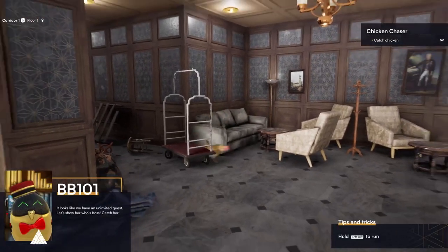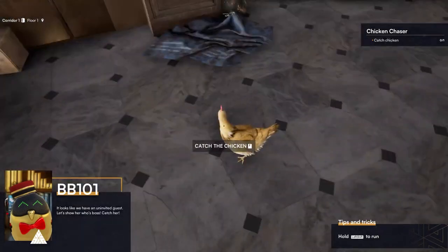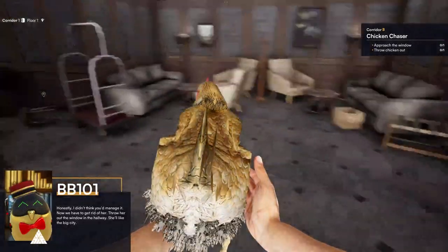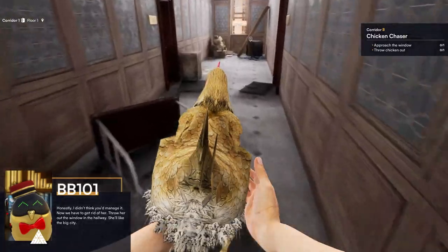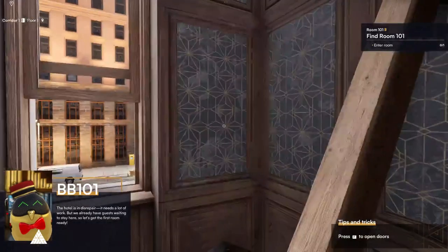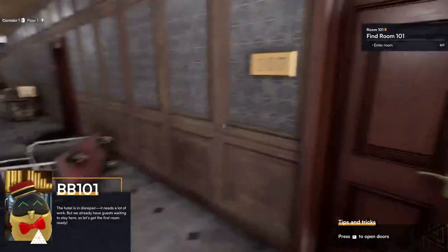It looks like we have an uninvited guest — let's show her who's boss! We have to catch the chicken. All right, I didn't think we'd be able to do it, to be honest. Now we have to get rid of her — throw her out the window in the hallway. She'll like the big city. The hotel is in disrepair; we need to put a lot of work into it, and yet we already have guests waiting.